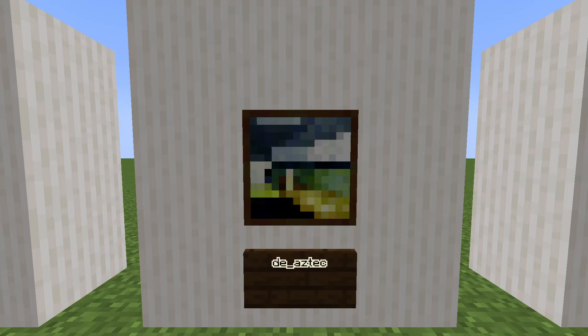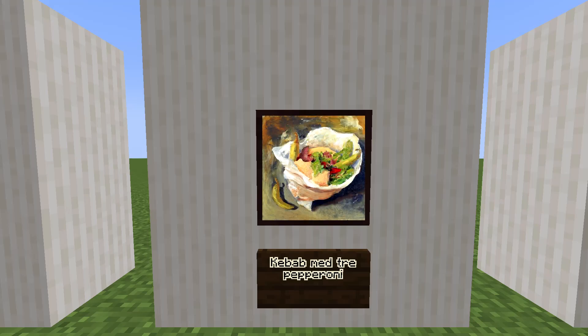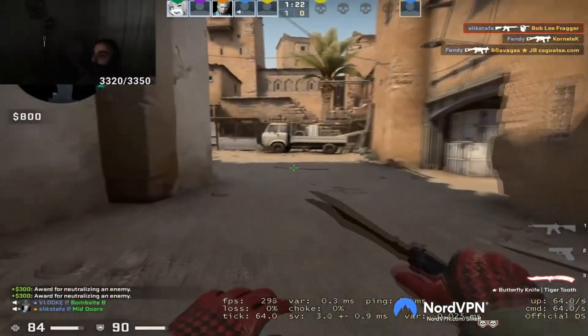Next we have a painting of some sort of food. For years I thought it was a laffa or something, but the painting is called Kebab med chopeperoni, which is a kebab with three green chili peppers. I guess whoever added these paintings really loves Counter-Strike. Man, I would like to have a kebab right now. One kebab please.